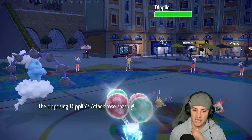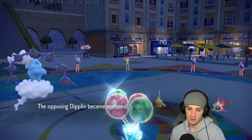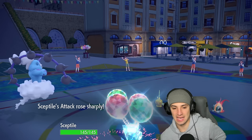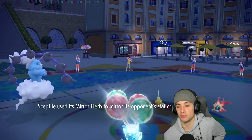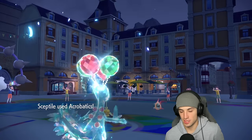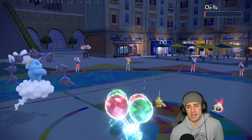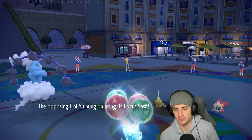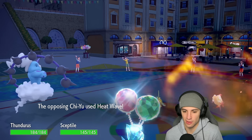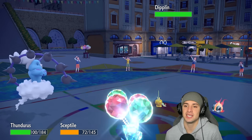Dipplin gets the attack boost and gets confused. Sceptile pops its item — there we go, plus two on attack and Unburden has activated, so we should be able to outspeed Chi-Yu no problem. We go for Acrobatics on Chi-Yu — double damage with STAB plus two — but it has a Focus Sash, so it survives. Heat Wave fires which we soak up, and Dipplin is now confused.